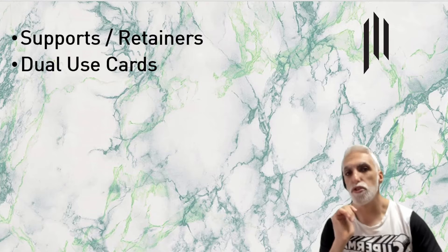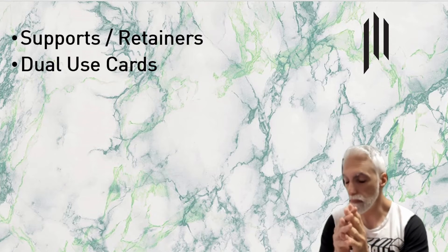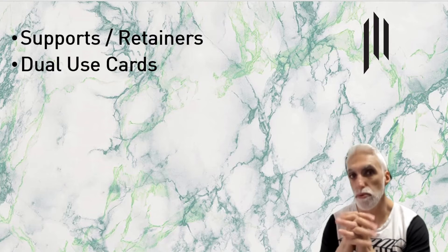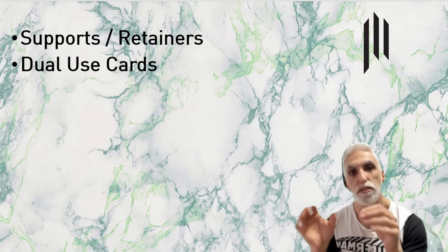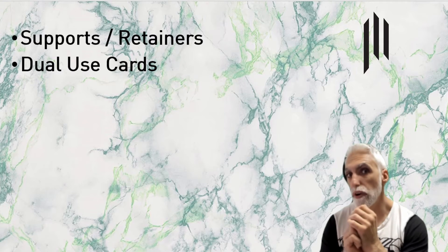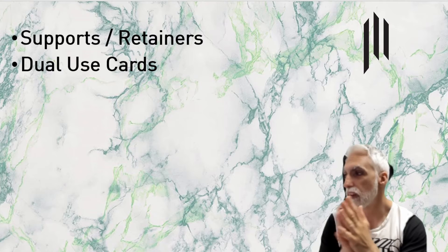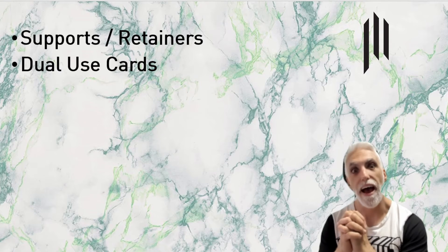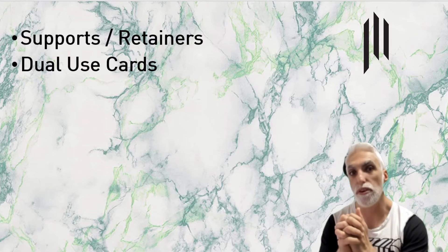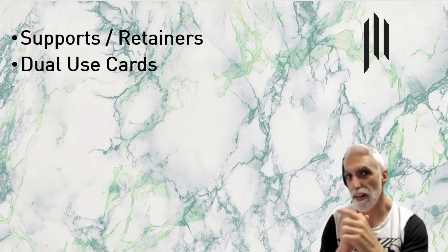Mechanic two: dual use cards. I think this is inevitable whether for Monarch or any future set. A card slashed right through the middle with two pictures — they opened this up with Twinning Blade, which could be played upside down. I don't see it as too much of a far fetch. Could you imagine dual use cards that were not generic but usable by a few heroes, maybe based on location?